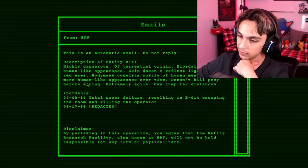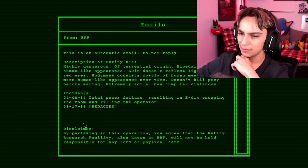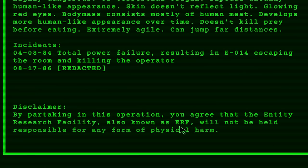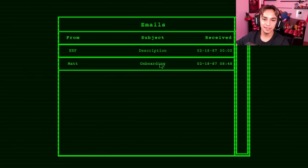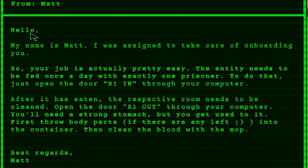This kind of sounds like a mimic. Incidents: 04-08-84, total power failure resulting in E-14 escaping the room and killing the operator. 08-17-86, redacted — why is it redacted? Disclaimer: by partaking in this operation, you agree that the Entity Research Facility, also known as ERF, will not be held responsible for any form of physical harm. You guys really shouldn't take jobs like this. If it says you're just going to take physical harm and it's not their fault, definitely don't do that.